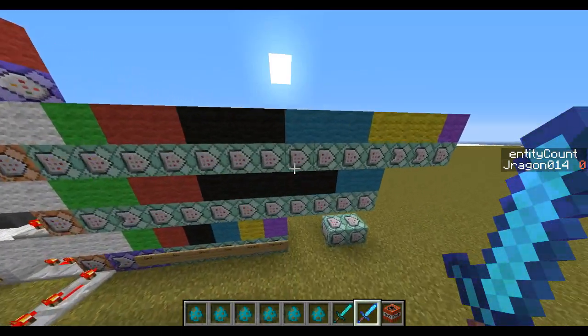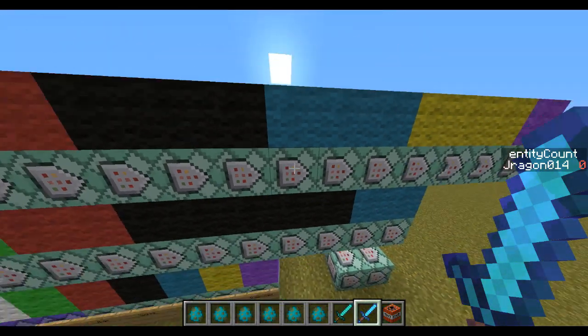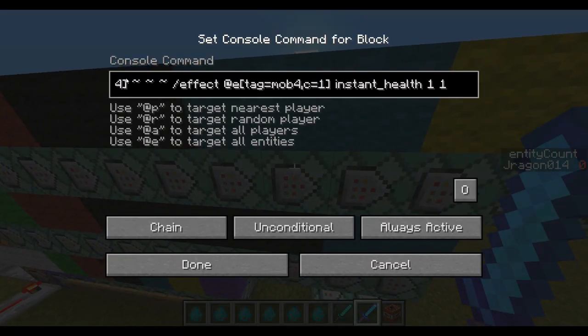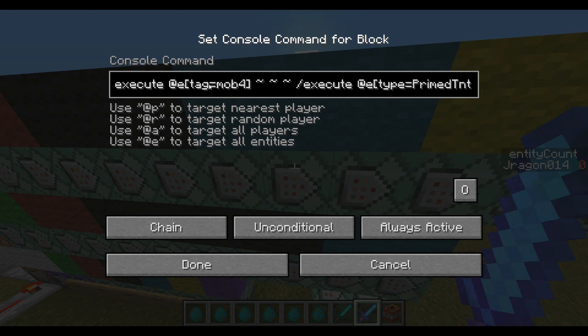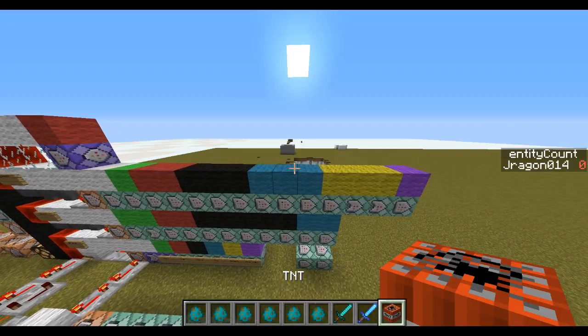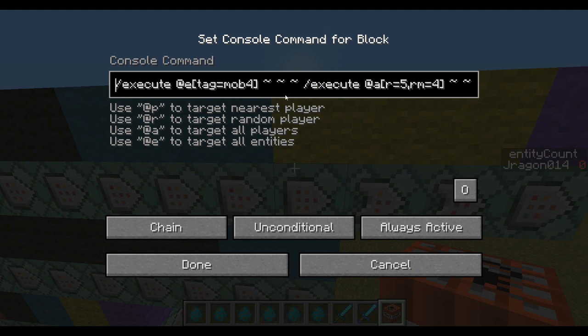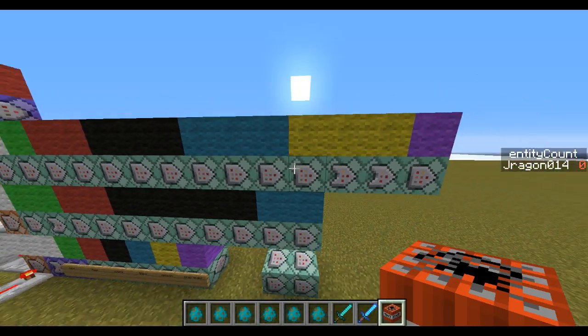So how did I do the mechanics? An area of effect cloud handles the mining fatigue and such — you have to be within a radius of 10, and it also does the particles for us. For the TNT damage: we execute from the mob, executing from prime TNT, and if that's successful it gives instant health. I might buff this up a tiny bit because it's a little underpowered and I want you to use TNT rather than just swinging your sword. The last mechanic: it only summons minions if you are outside a radius of 4 and within a radius of 5, so it can happen but it's very rare because those conditions are rarely met.